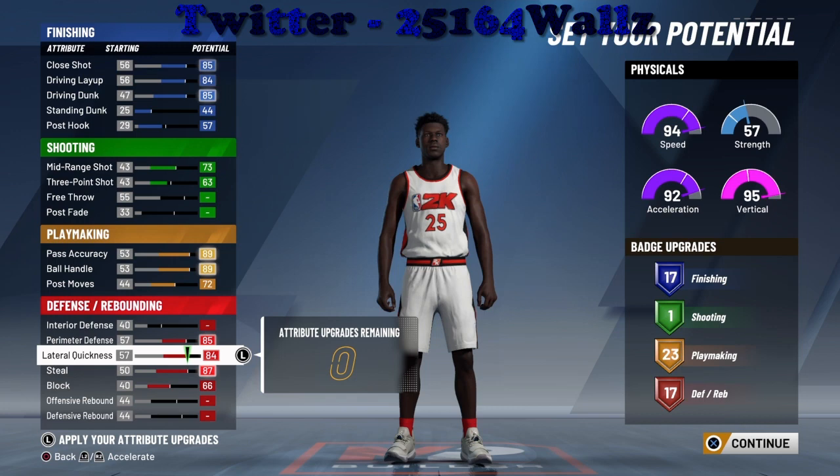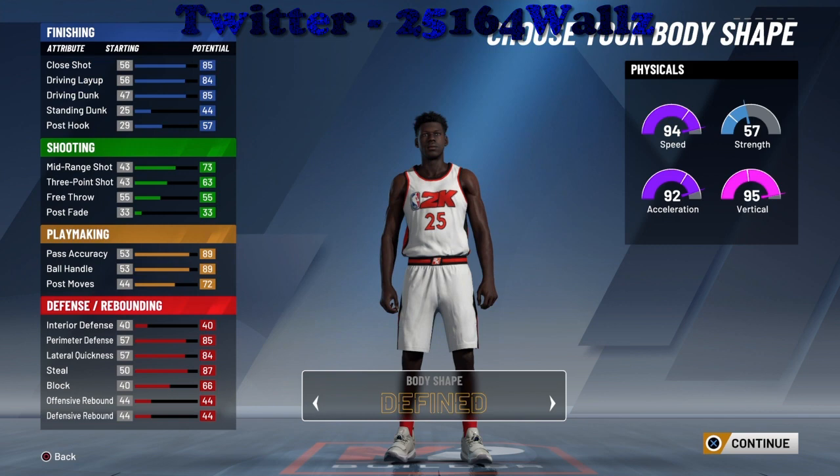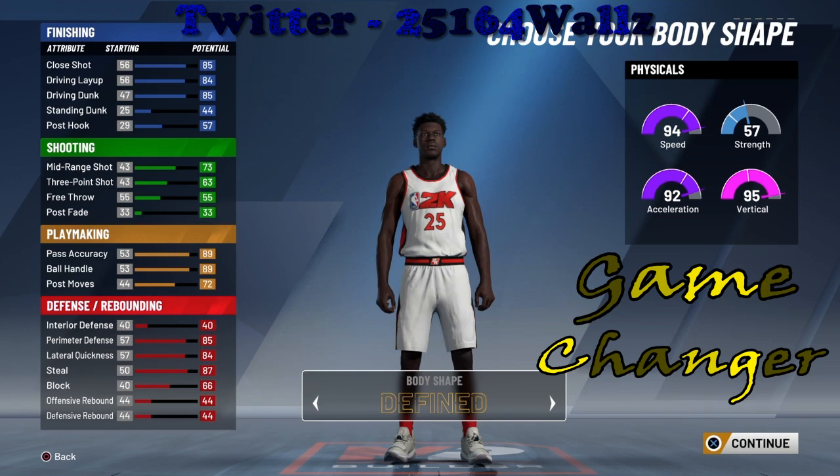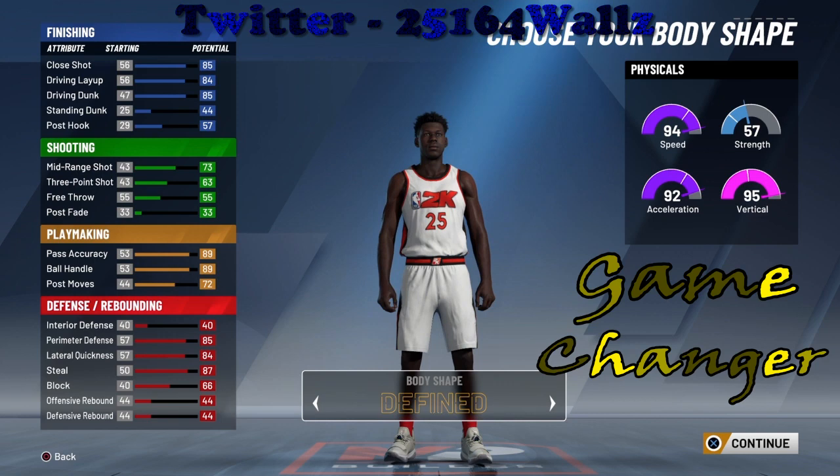Start creating your player. The body type — I always do built. I don't do defined, slim, or bulky. I always do built because that shows strength. Look at the physiques: 94 speed, 92 acceleration, and a 95 vertical.